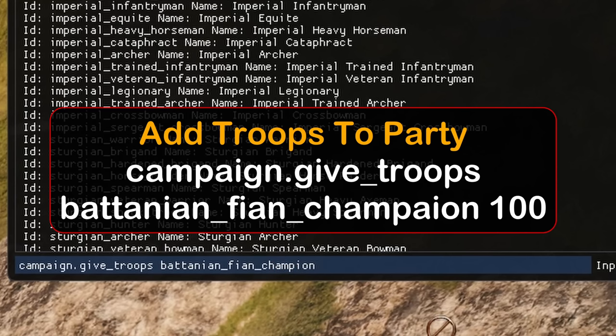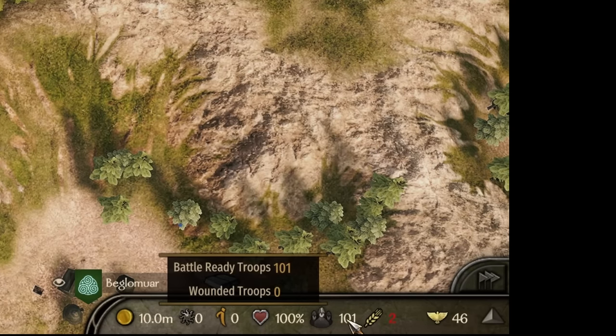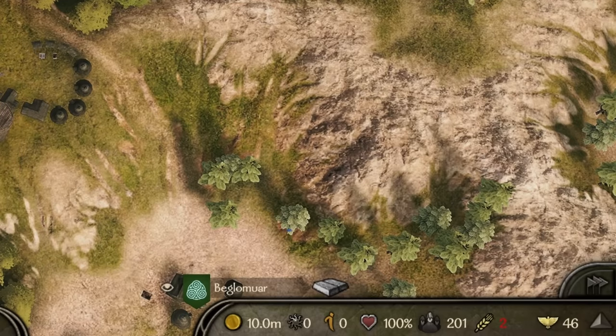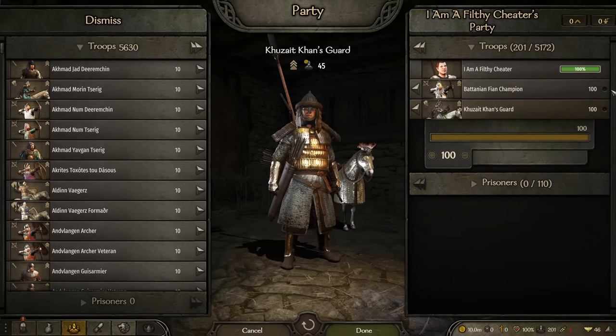So we're going to go with give_troops space, then battinian_being_champion, and add 100. Looking at the bottom right, we just added 100 units to our party. No OP army is complete without your cons guards, so we added another 100. Going to the party screen, you'll see we've got the champions and cons guards, 100 of each.